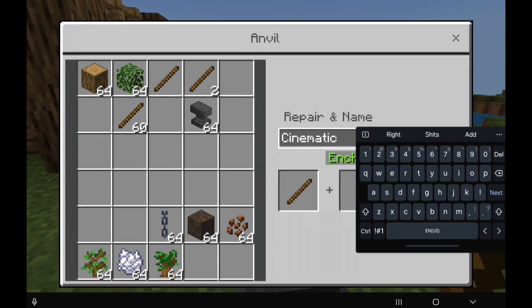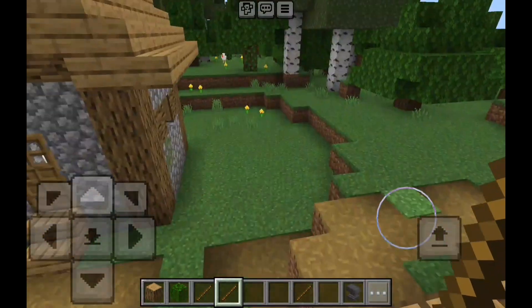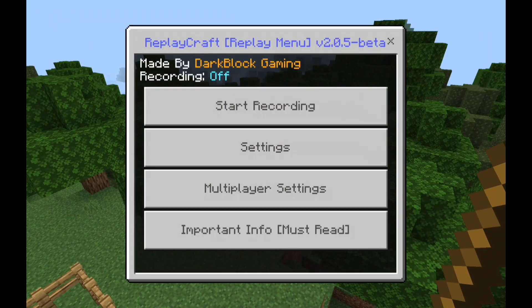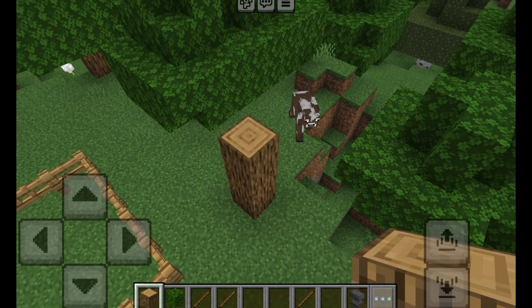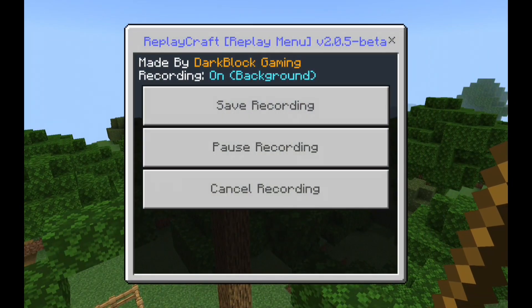Make sure there are no spaces in the name. Let's look for a spot to build. Long press with the replay stick and you'll get the entire menu. Start the recording and begin building whatever you want — I'm going to build a custom tree here. Once you're finished, long press with the replay stick again and save the recording.